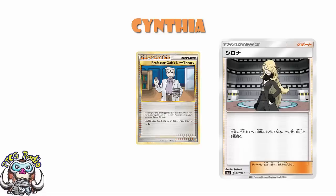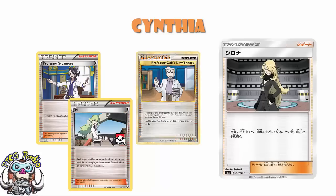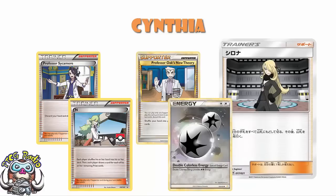If you compare it to Professor Sycamore, there is no real comparison — they do different things. Professor Sycamore discards your hand and draws you seven more, whereas Cynthia shuffles your hand into your deck and gets you a new six. In the same way that N has been used as shuffle draw and Sycamore has been used as aggressive draw, if you've got two Double Colourless Energy in your hand that you just don't want to get rid of, you are going to play Cynthia, whereas if you've got zero cards in hand, you are going to play Sycamore. Cynthia will not replace Professor Sycamore, but I feel extremely confident it will be played in conjunction with it.